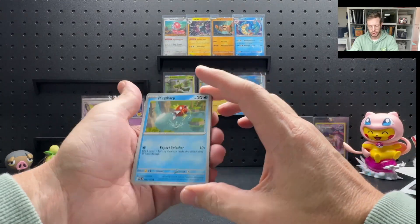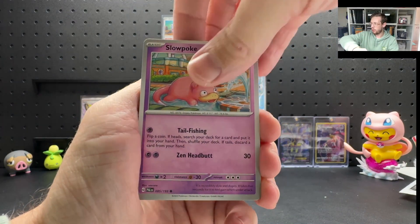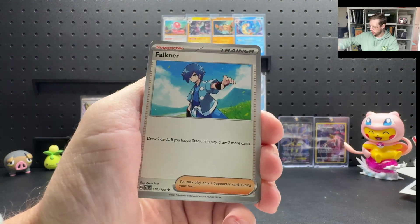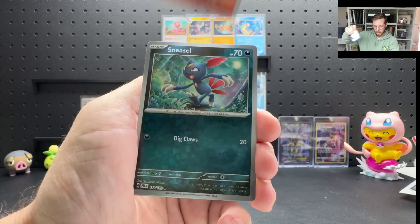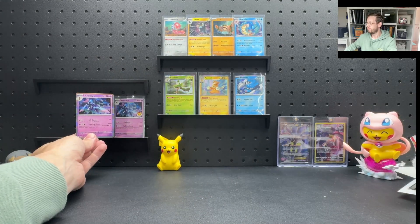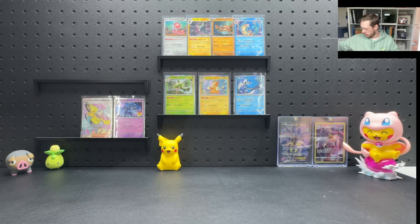There's your code card for that one. Last video we had nothing but fires — this time we're changing it up: Magikarp, Scarlet Violet base, Slowpoke, Litleo, Rockruff, Falkner, Dunsparce reverse, Sprigatito reverse, Sneasel, and hey — a Ceruledge! Couldn't ask for much more in that pack. Down to the last package now, and this one's a big one.